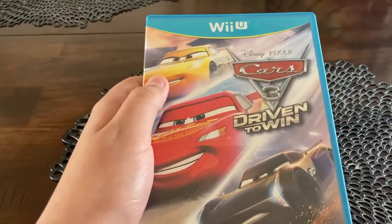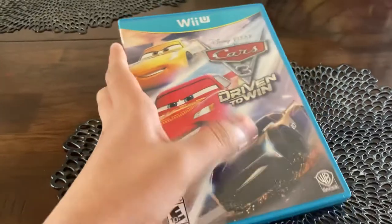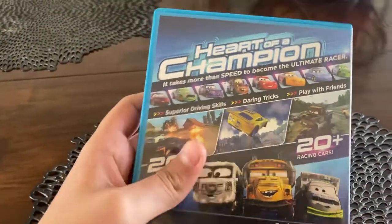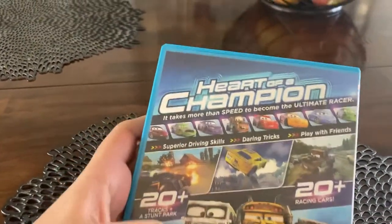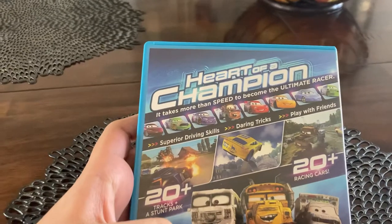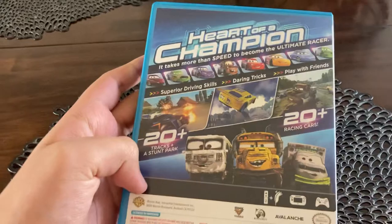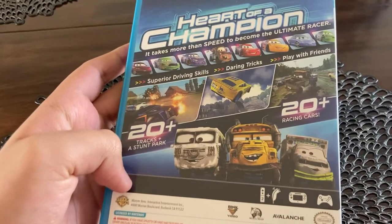So here we have Cruz Ramirez, Lightning McQueen, and Jackson Storm. Heart of a champion — takes more speed to become the ultimate racer. It has superior driving skills, daring tricks, play with friends, 20 plus tracks at a stunt park, and 20 characters.